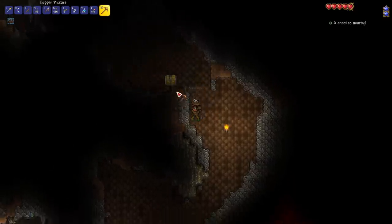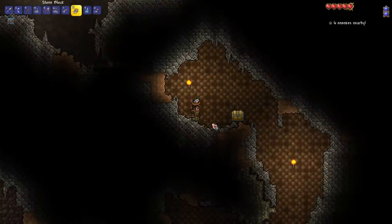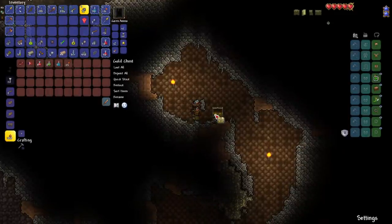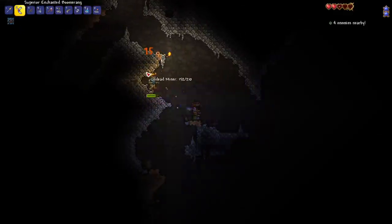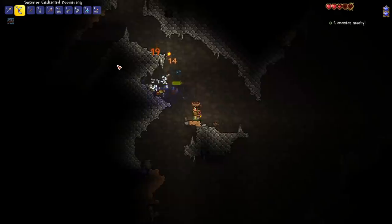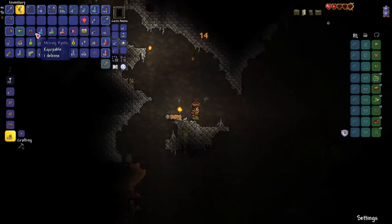There's a golden chest just sitting out in the open — I've never seen one like this. Is this a mimic? I'll place a couple of blocks just in case. It's not a mimic — who would have thought? Now we need to kill this Undead Miner before something else attacks us. He dropped his pants and helmet — mainly his pants.